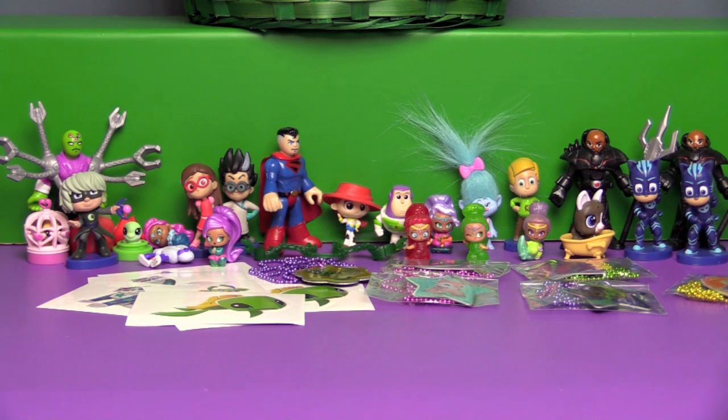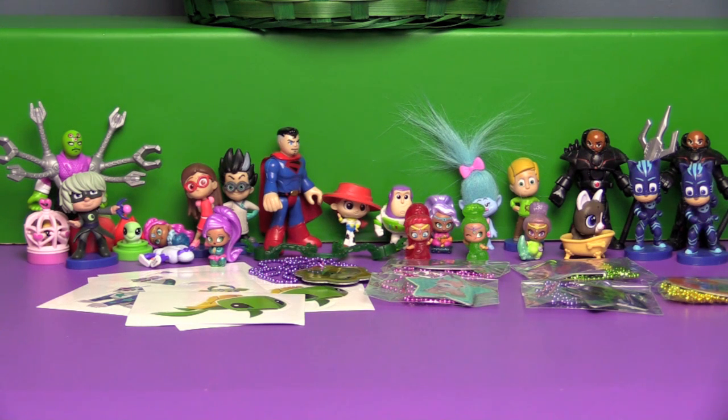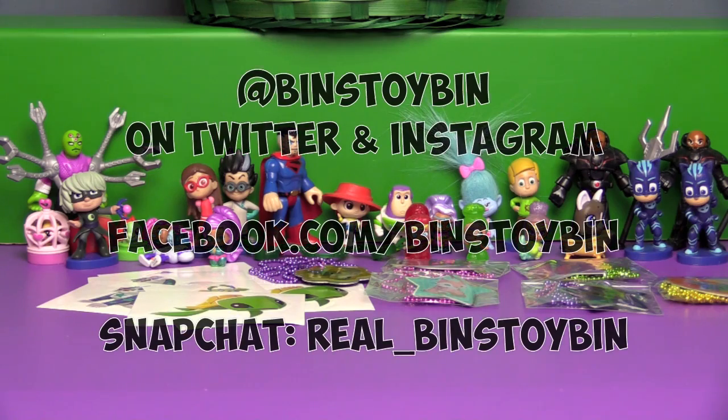So this was quite the blind bag haul! I hope you guys enjoyed this super-sized Easter basket edition. I don't know what my favorite is — I think my surprise favorite are the Teenie Genies. I agree — I cannot believe how adorable those little guys are. I love their packaging in the little genie bottles; they are super cute, very bright and colorful, and very detailed for being so tiny. It was fun opening up some we've never opened before like PJ Masks and the DC Super Friends — fun even though we didn't know who everybody was. And of course the Animal Jam tags where we didn't get any doubles! Overall very few doubles — we got an extra Catboy and an extra Black Manta. If you guys like this video be sure to subscribe to our channel, like and comment. You can also follow Bin and I on Instagram, Facebook, Twitter, and Snapchat. We'll see you next time everybody, bye!